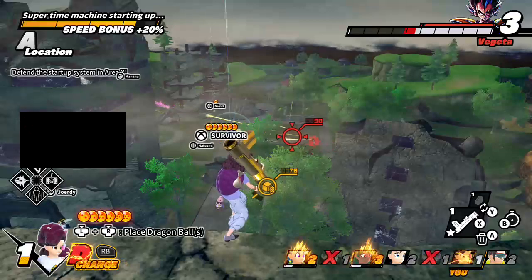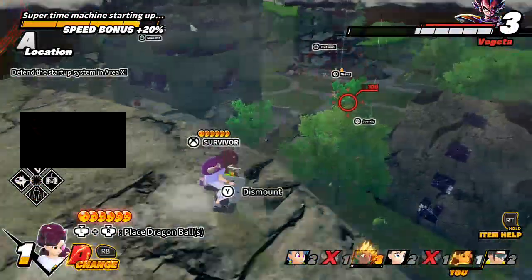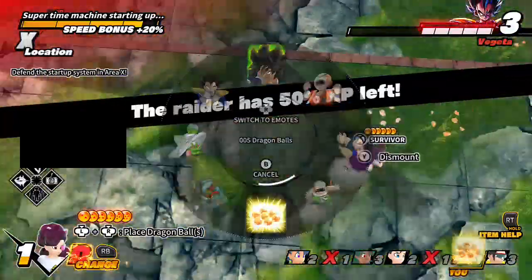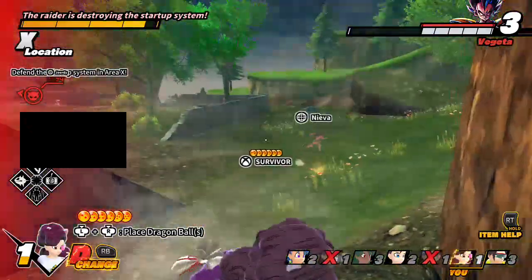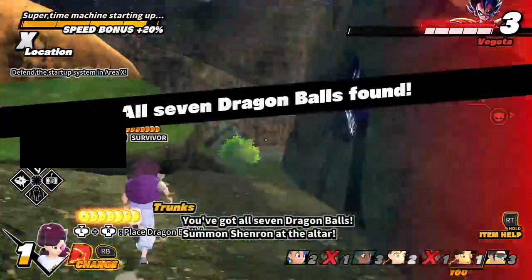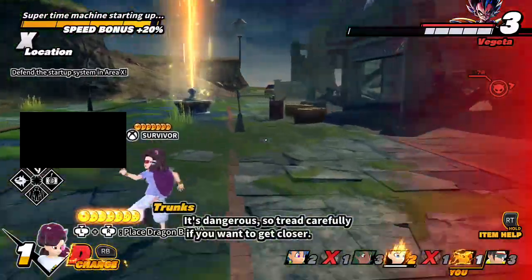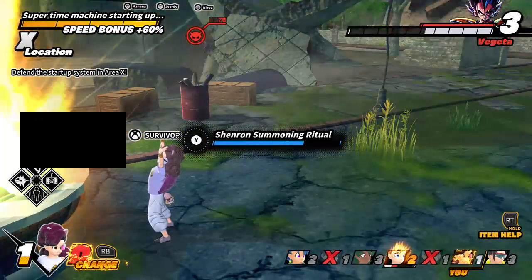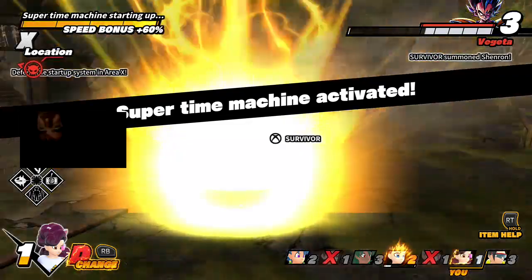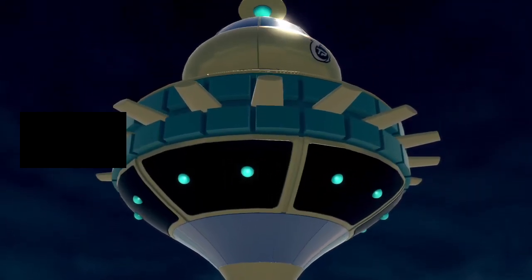Oh no, this is not good! You've got all seven Dragon Balls — summon Shenron at the altar! The startup system's under attack, it's dangerous! Let me get some of the Dragon Balls here. I almost had it. Yes! Wow — at least they got my Dragon Balls!